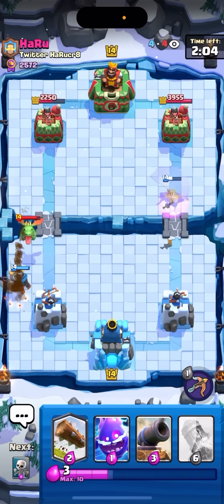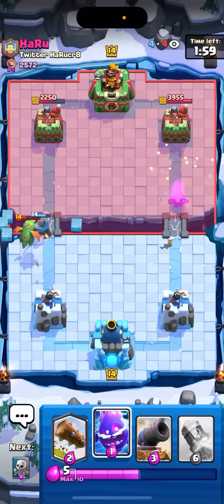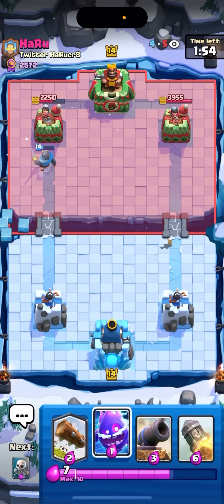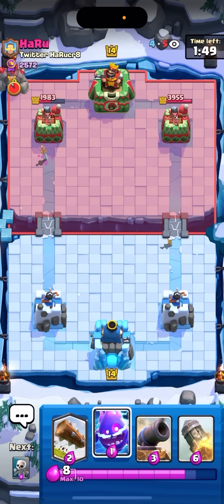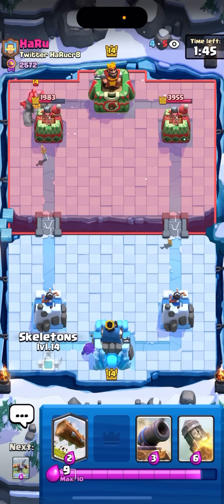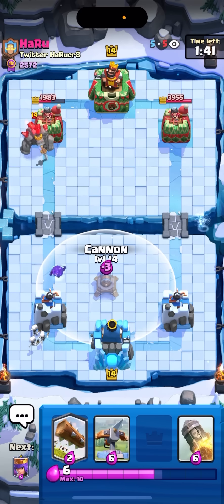I was able to bait out some elixir. He could have just eaten that but he chose to nato it back, probably to prevent me from going opposite lane when he goes golem in the back. He should go golem in the back right about now — yeah okay. I'm down to elixir but that's fine. I'm gonna e-spirit in the back. This might be a little annoying because I can't really play a queen on defense here. I'm just gonna have to cannon the middle and try to get back to a second cannon.